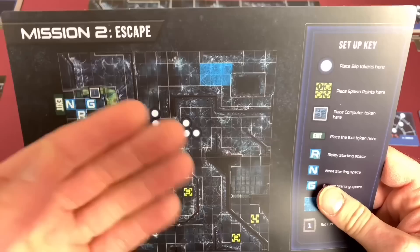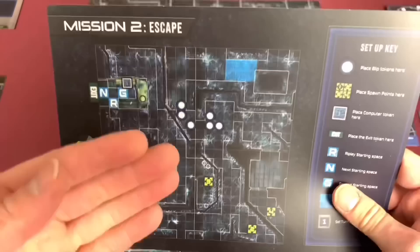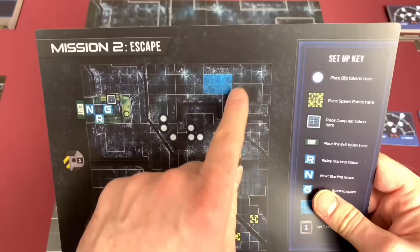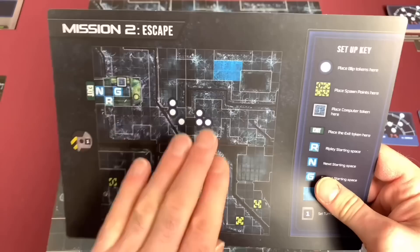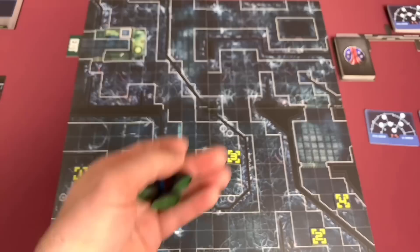We will place random blips in this area here — these are the ones that Hicks and Hudson were seeing on the motion tracker but they didn't know where anything was. Here's the stairwell from the movie; if you haven't seen Aliens, stop this right now and go watch it. It's a fantastic movie and I'm going to say it in every video. This is where a lot of action happened right at the beginning, and the marines are starting right next to that stairwell where the action really started.